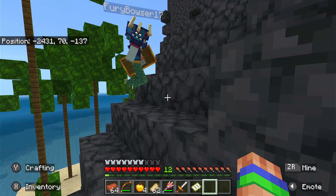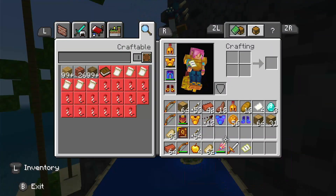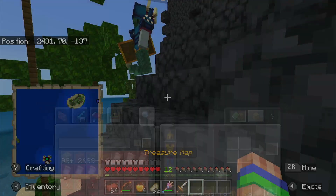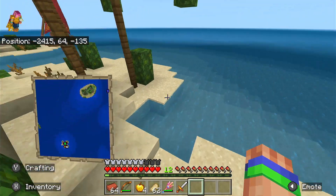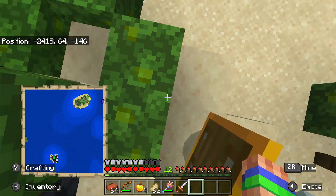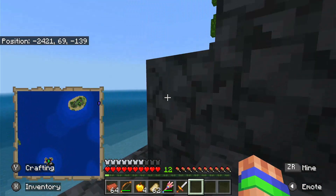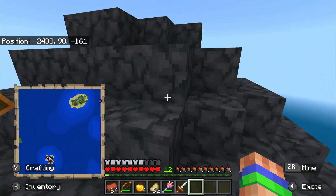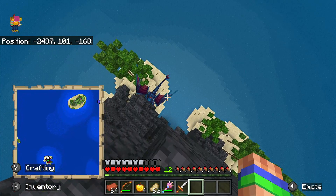The players compare their maps, noting the name changed but the map looks the same on both screens. The green dot marks the Elder's location - they're trying to find him like a needle in a haystack. They consider the island might be very hidden. One player spots something but it turns out to just be their dragon.